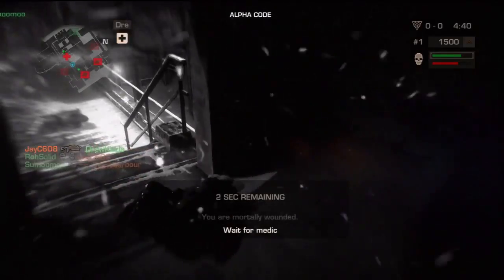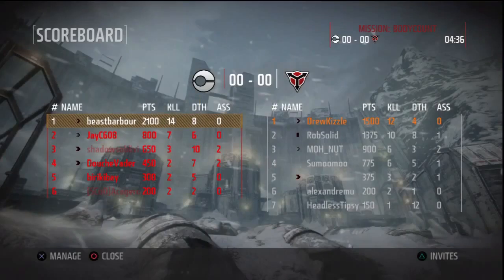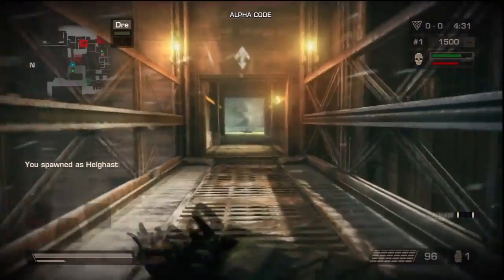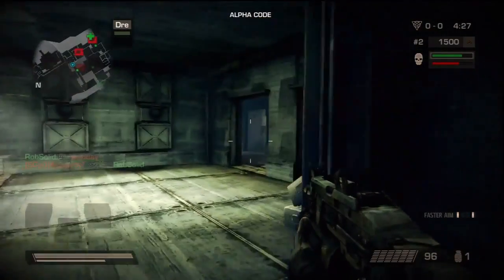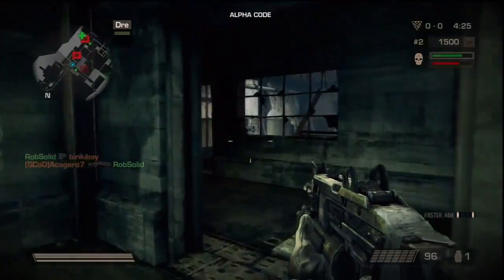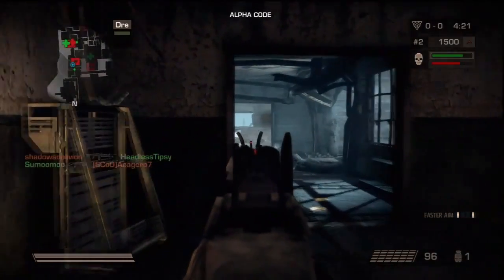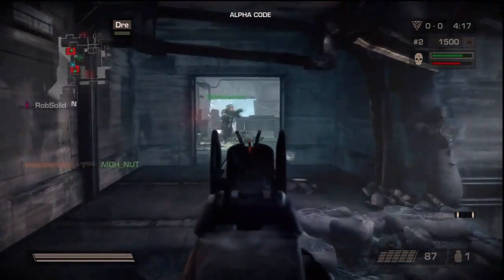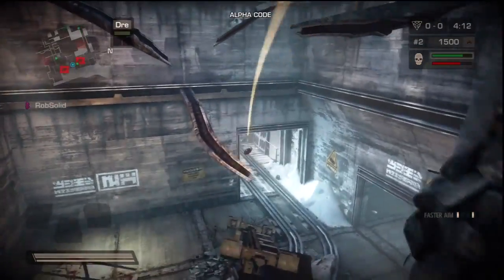I like that you don't die as fast as you do in Call of Duty — like instant death. You have a chance to run away if someone's behind you shooting at you. Right now my score is 12 and 4. The graphics are amazing, I'm so happy with it. On Killzone 2 I felt like the controls lagged a bit — when I moved it would move like half a second later. But they totally changed that in this game.